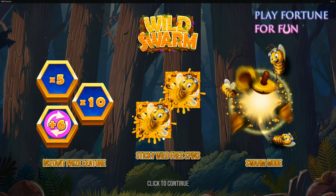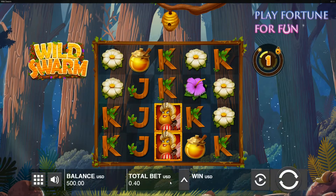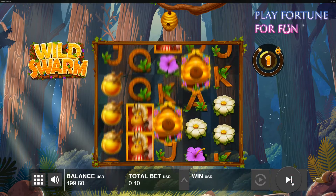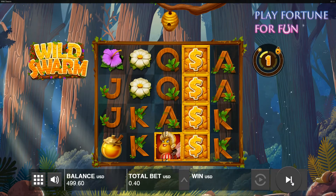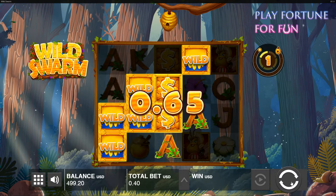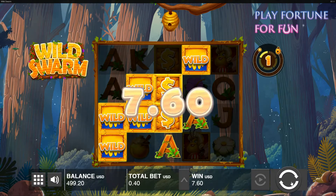There's a buzz of excitement around Push Gaming's Wild Swarm slot. It's a graphically alluring and charming game with 5 reels and 4 rows, and a total of 20 different paylines. The slot with its fun bee theme has several exciting features such as sticky wild free spins, swarm mode, and instant coin wins.